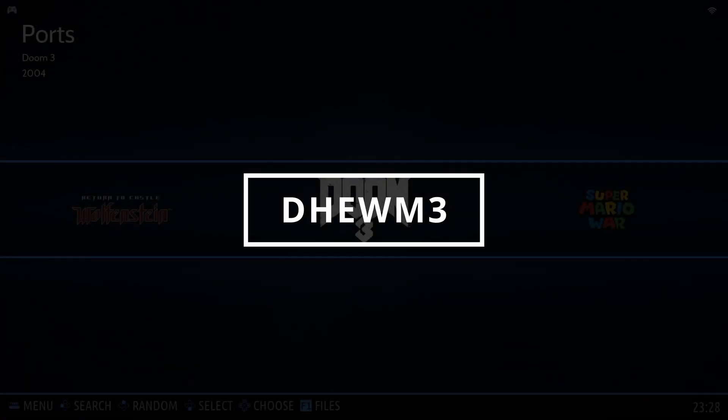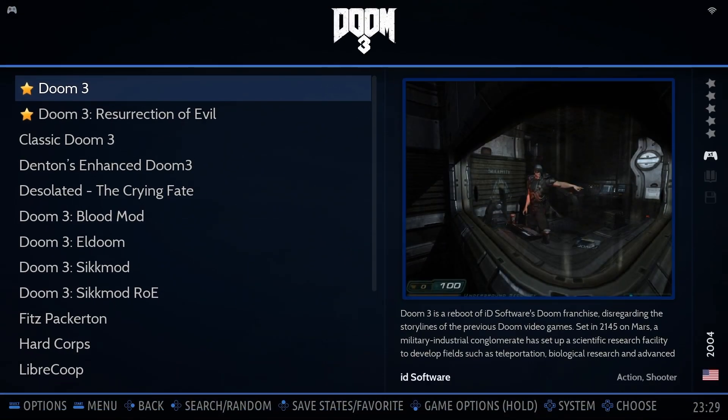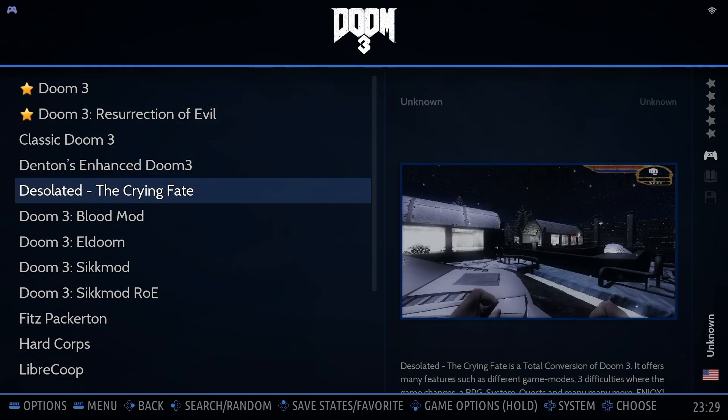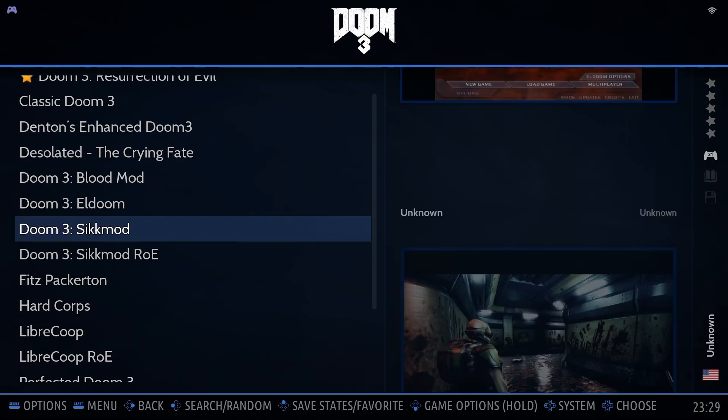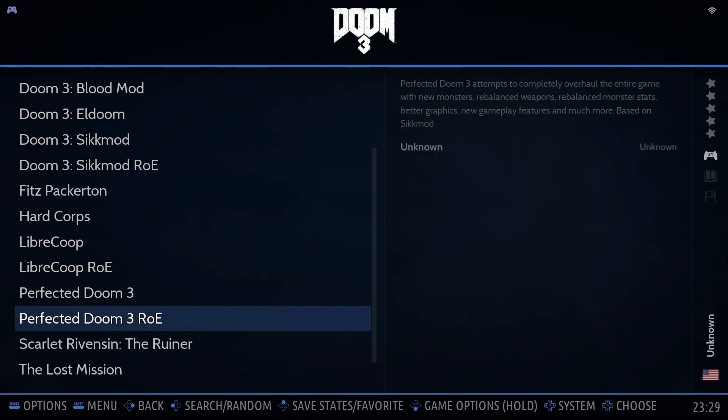Let's kick things off by talking about Doom 3 itself. Doom 3 is an open-source port of the original Doom 3 engine, offering modern improvements and better compatibility on today's hardware. BadoSierra first integrated Doom 3 in version 41, allowing you to enjoy Doom 3 right inside Emulation Station. Now, with the latest update, you can install and launch custom mods straight from your BadoSierra menu. Let me show you what that looks like and where to grab these awesome mods.